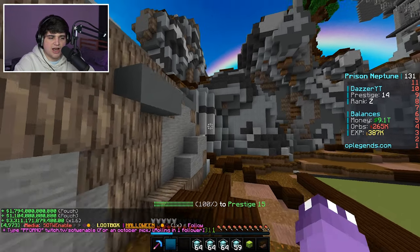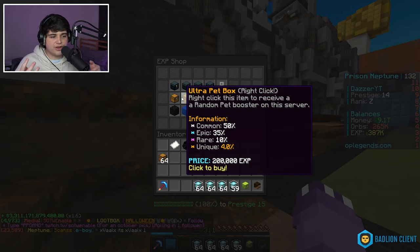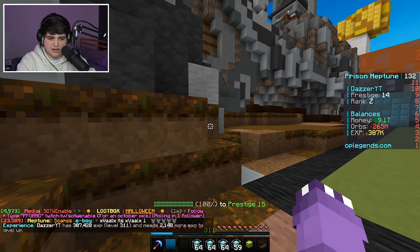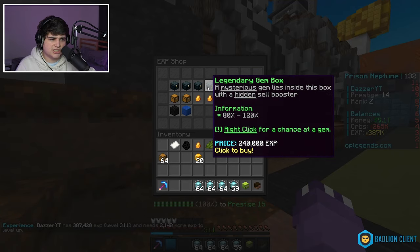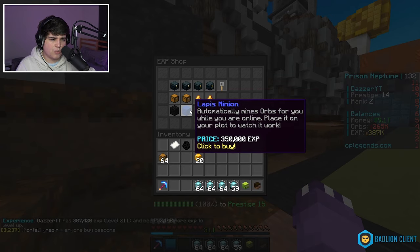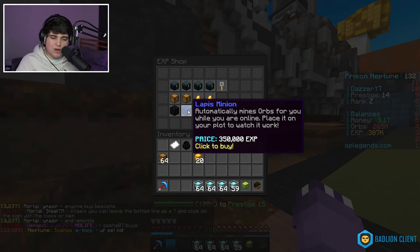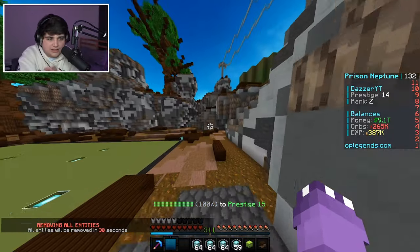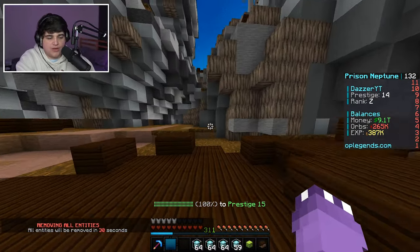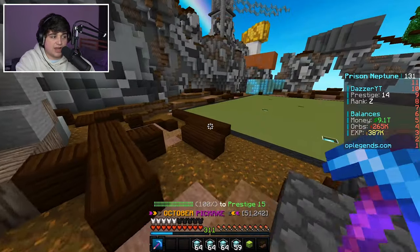We got a ton of XP. On this server there's an XP shop where you can buy stuff with XP as another form of currency. We currently have 387,000 XP levels. We could buy a Lapis Mini which automatically mines orbs for you while you're online — you place it on your plot. We still need to make a plot; that'll happen over the next few episodes. We've done so much this episode and we have a lot of upgrades to do.